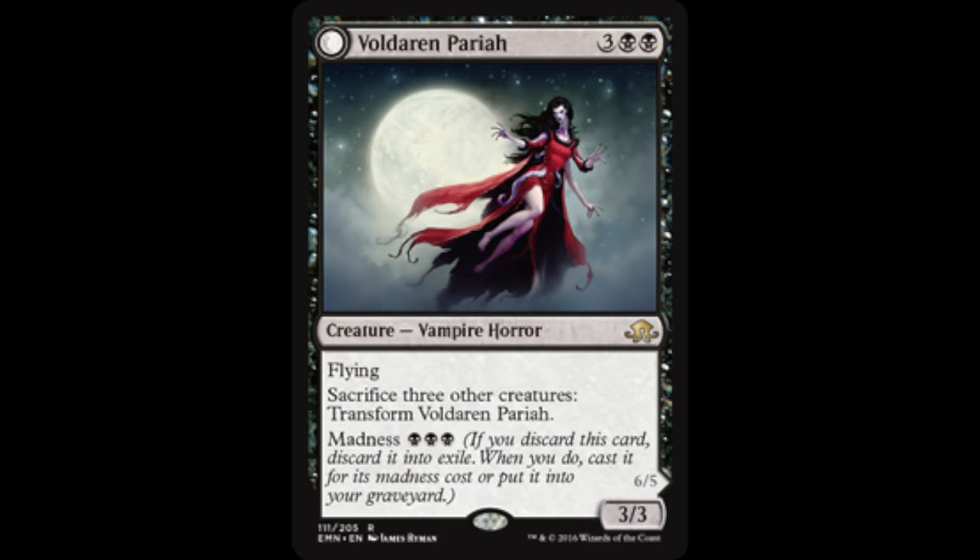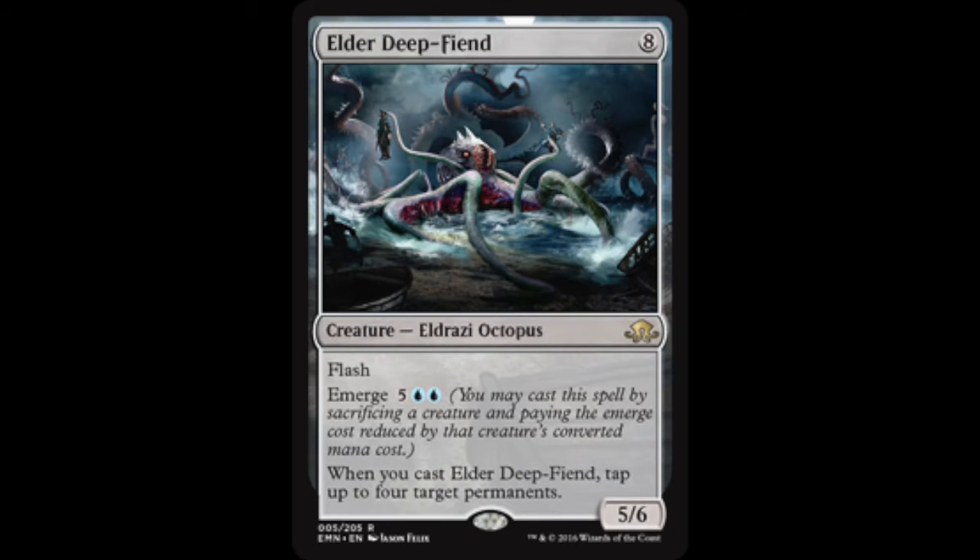The last big card is a four-of Elder Deep-Fiend. It has flash and emerge — you sacrifice a creature, which works well in this deck. When you cast Elder Deep-Fiend, you tap up to four target permanents. Elder Deep-Fiend did really well for me at the weekend on game day — I managed to emblem with it coming in and just tap down everything. It's really good, a bit of a game winner and obviously can control the board.